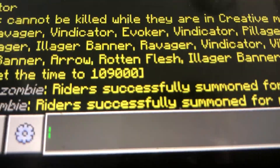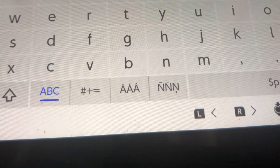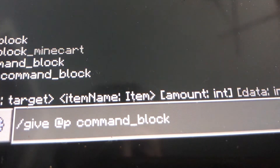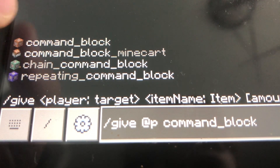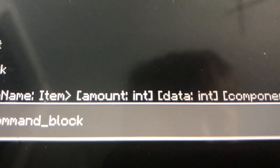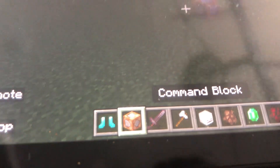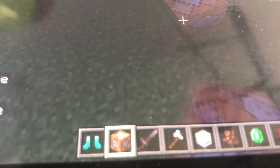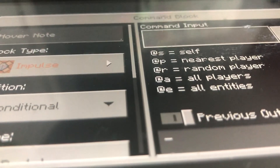So what you need to do is go to your chat area and type in /give @p command_block. Then you should see different types of command blocks. Press the enter button, and then you can see you have the command block. Just set that on the ground, go inside it, and type in the commands right inside this box.